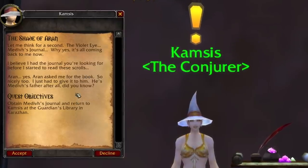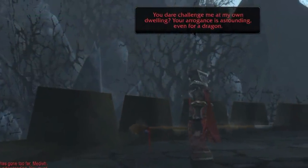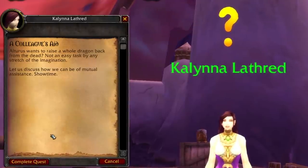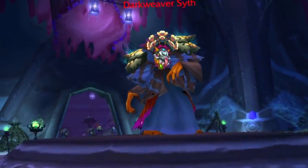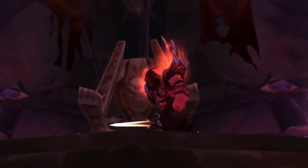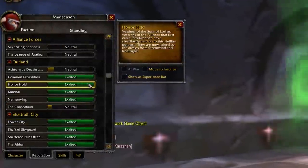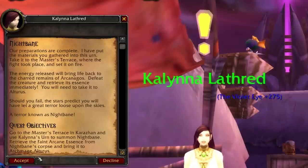You'll be sent to a couple of NPCs nearby in the same room, and you'll get sent to bring back Medivh's Journal from the Shade of Aran, then to witness an RP event on the balcony where you summon Nightbane, and you'll go outside and dig up a bone and bring it back to Altrus, who then sends you to Kelana Lathred in Netherstorm. She'll ask you to retrieve two books — one from Darkweaver Syth, who's the first boss in the Sethekk Halls dungeon, and another from Grand Warlock Nethercurse, who's the first boss of the Shattered Halls dungeon. Both of these must be done in heroic mode, so you'll have to grind up Revered reputation with the respective factions — Lower City, and Honor Hold for the Alliance and Thrallmar for the Horde. Returning those to Kelana will give you the Blackened Urn, which you can then use to summon Nightbane. Only one person needs to do this.